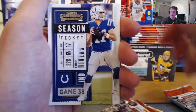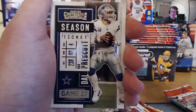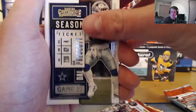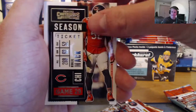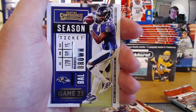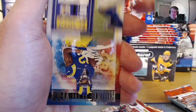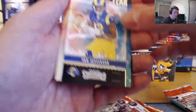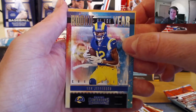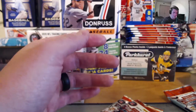We got Philip Rivers, Big Ben, Dak Prescott — the man that just got paid, you guys think he was overpaid? — Khalil Mack, Michael Thomas, Hollywood Brown, Aaron Donald, and a Van Jefferson rookie of the year insert. Really cool. I have a Joe Burrow and a Jalen Hurts rookie of the year as well. Same with the MVP — really good looking insert.